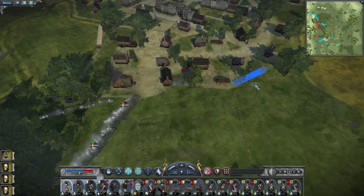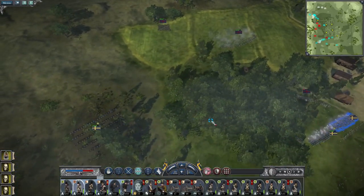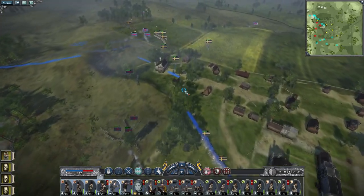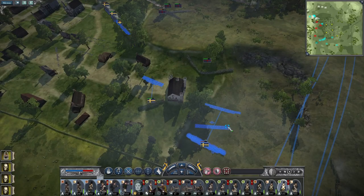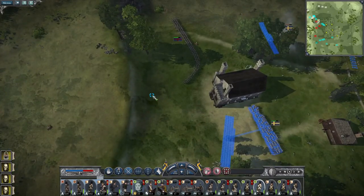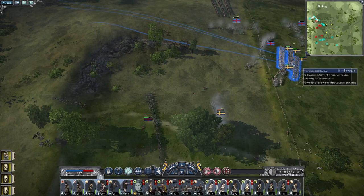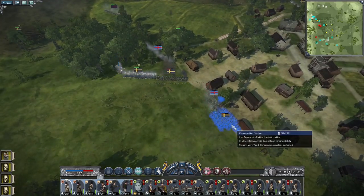Maybe get this infantry to charge the land there because they're shooting into the rear of my militia unit. My infantry can walk - you're not very happy but you're going to run up and engage that unit of line infantry while this unit runs around the house to engage them in the rear. Let these men continue to push around the hill. We won against the land there here. Let my skirmishers continue to engage.